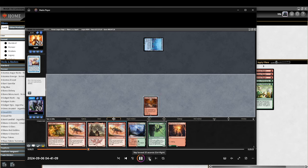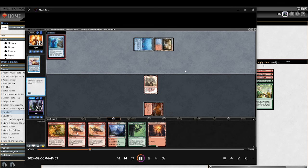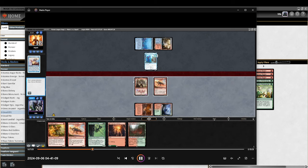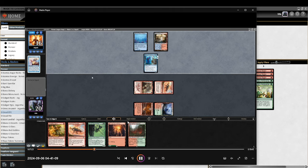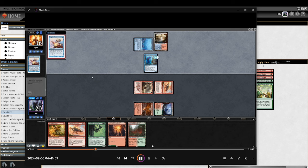This hand looks really spicy — I'm praying they have a Ledger Shredder. I have a one-drop, a bunch of hasters, and then they play Thing in the Ice, and obviously I'm just dead. I didn't expect Thing in the Ice to have increased in popularity. I would not recommend playing an aggro deck in Pioneer at the moment — every single opponent I played in this league felt like they were ready for aggro decks.